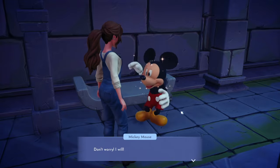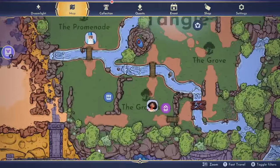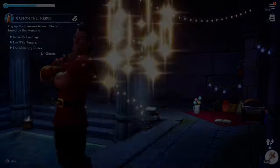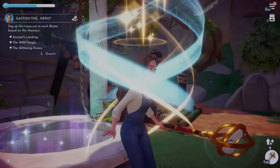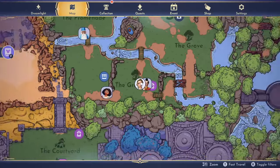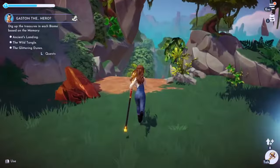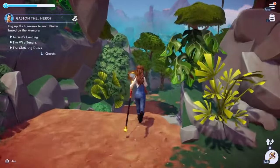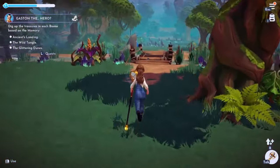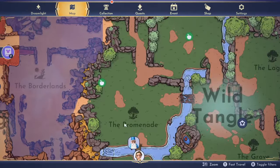I told Mickey I know just the flowers he's talking about and I'll find them for him. Now I'm going back to where I came from. Heading to the grasslands - the lagoon might have been closer actually. Making my way through to the Promenade. Was this path blocked off before? I guess so. We are officially going into the Promenade section!